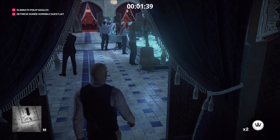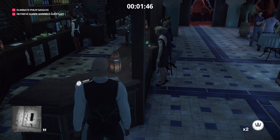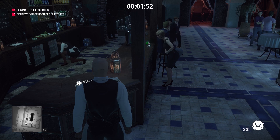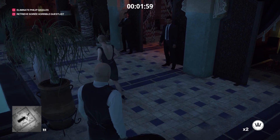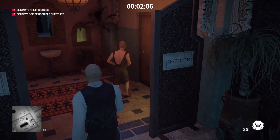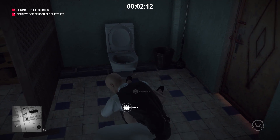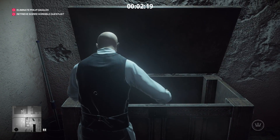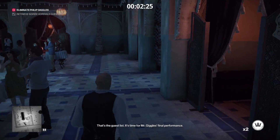Now we're going to wait for her to start feeling the effects. And now that she's sick, we're going to nonchalantly follow her all the way into the bathroom - nobody really thinks that's weird. We're going to follow her through the doors here and into the bathroom, close the door, and subdue her. Now go ahead and drop her body in the crate right here. And right here is your guest list. It's time for Mr. Giggle's final performance.